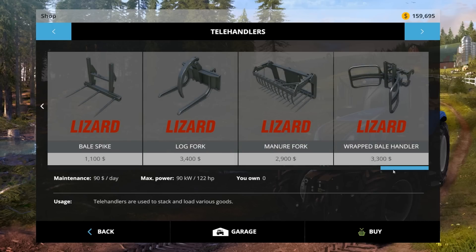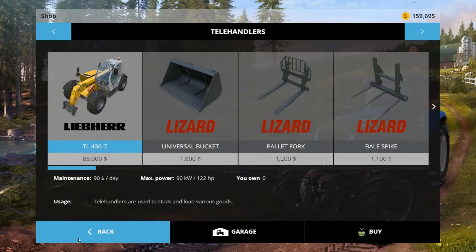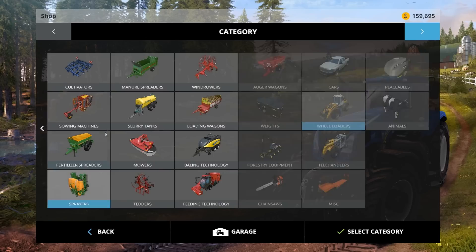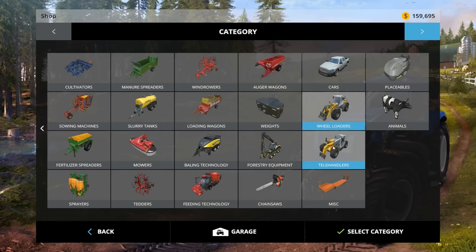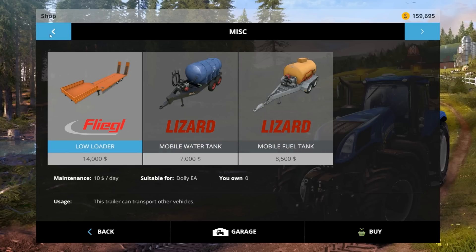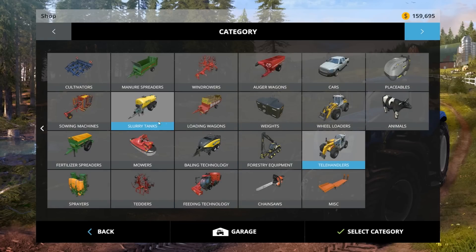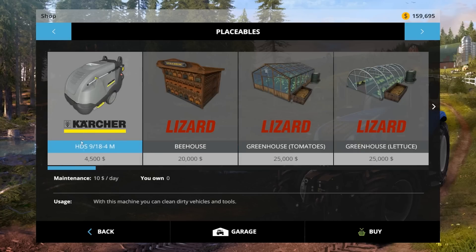That seems like a new implement we're able to use, and a wheel loader — it's basically like a bulldozer, almost. We've got chainsaws. Let's check out the miscellaneous — we don't want this. Now placeables: so many of you guys were going off at me because what we want is in the placeable section right over here. With this machine you can clean dirty vehicles and tools — that's pretty cheap.